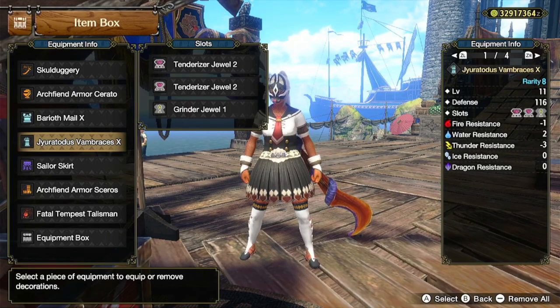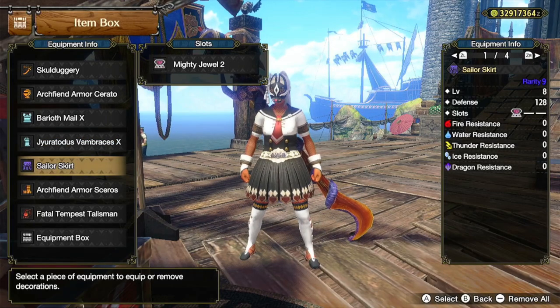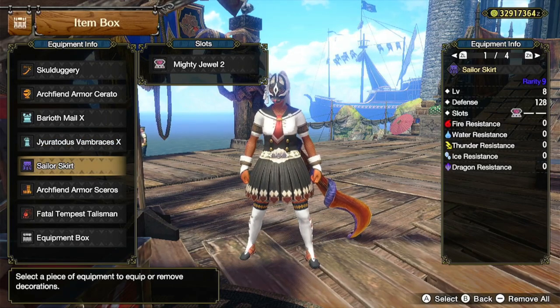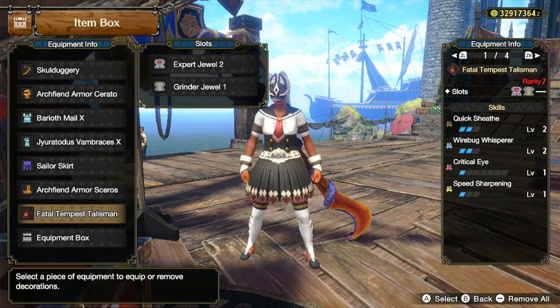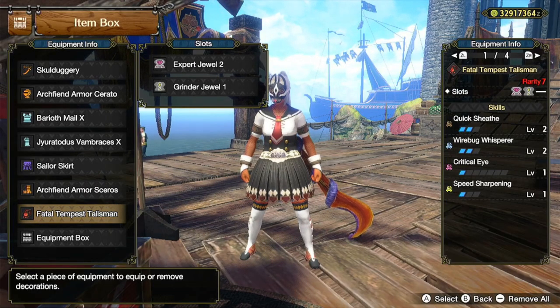For the Arms, I'm using the Jiratotus Vambraces X with two Tenderizer Jewel 2s and a Grindr Jewel 1. For the Waist, I'm using the Sailor Skirt with a Mighty Jewel 2. For the Legs, I'm using the Arc Fiend Armor Skaros with three Critical Jewel 2s. For the Talisman, I'm using a Quick Sheet Level 2, Wirebug Whisperer Level 2, with a Level 2 slot and a Level 1 slot, and I put an Expert Jewel 2 and a Grindr Jewel 1 in those slots.